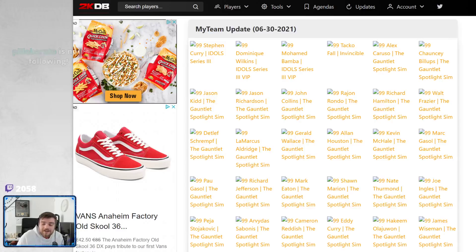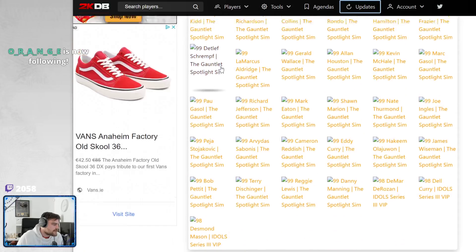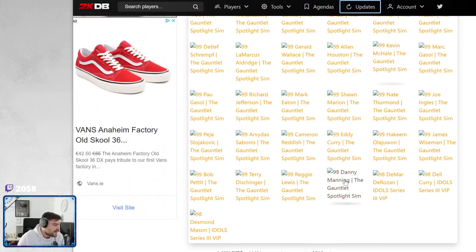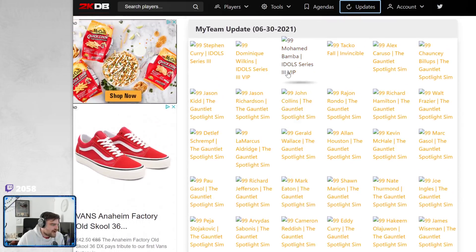What is going on guys, DBG here lads, and we have got such an interesting thing. Apparently there are dynamic duos as well, not that I can see, but we have got the gauntlet spotlight sim cards, all dark matters, except for there are three galaxy opals here that came in the idle set, but we got gauntlet spotlight sim cards, and we've got invincible Taco Fall.